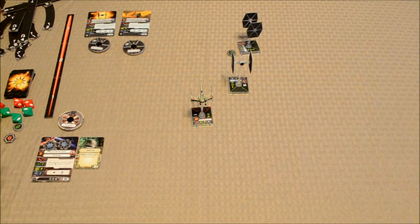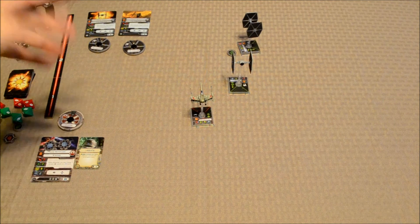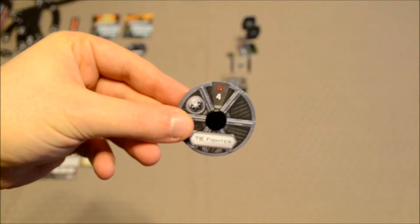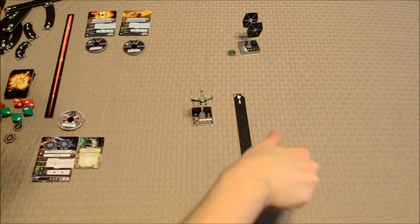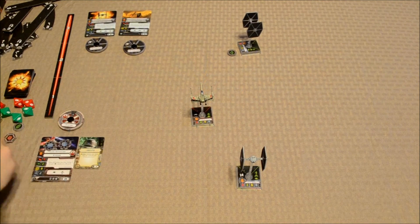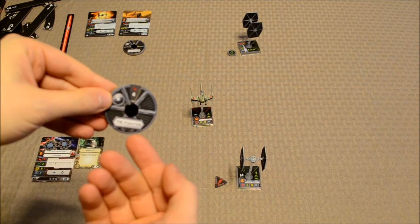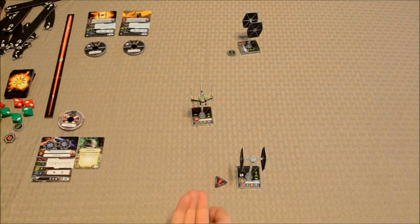Next is Dark Curse with a pilot skill of 6. His dial shows four spaces ahead and then a 180-degree turn. We find the matching template, place it, and move his ship accordingly. Because this was a red — stressful — maneuver, a stress token is added to this ship. A stress token prevents that ship from performing an action after moving, and they cannot perform another stressful maneuver until the current stress is cleared. A green maneuver would clear a stress token.